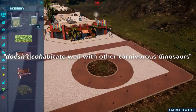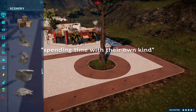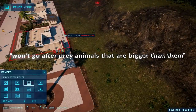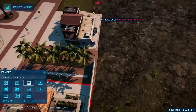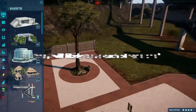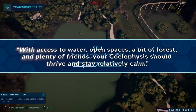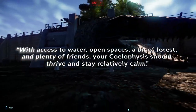Coelophysis doesn't cohabitate well with other carnivorous dinosaurs. They prefer spending time with their own kind and like to stay together in groups. However, this species will not pack hunt. Considering they won't go after prey animals that are bigger than them, pack hunting isn't really necessary. Because they don't go after animals that are bigger than them, they can be kept in an enclosure with larger herbivores and will likely leave each other alone. Overall, Coelophysis seems to be a low maintenance dinosaur — with access to water, open spaces, a bit of forest and plenty of friends, your Coelophysis should thrive and stay relatively calm.